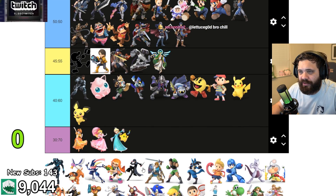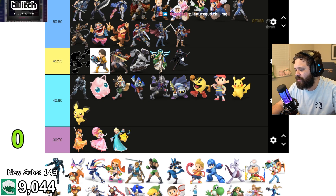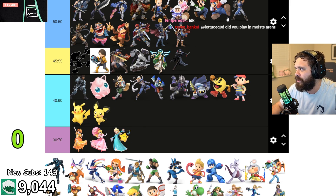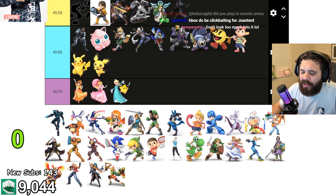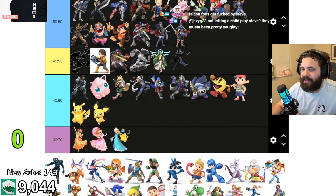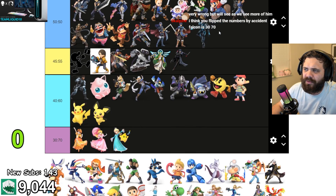Joker — I think Joker gives Steve a hard time because of Arsene. Sheik gives Steve a hard time too — Sheik is way too fast for him to deal with. I watched Sharp versus the Buzz and it seemed like a very uphill battle. Samus and Dark Samus are floaty — I could actually see Steve beating them because their up-B recovery can be beaten, although they have the Zair to ledge.